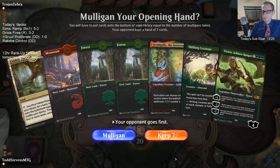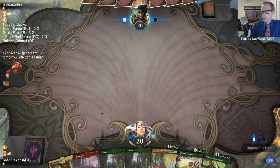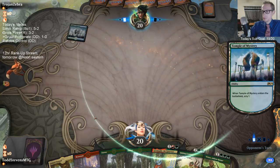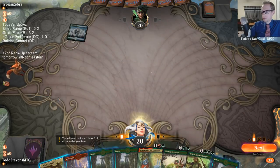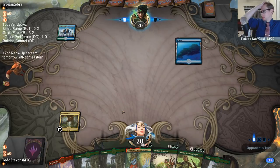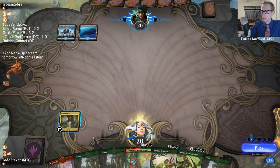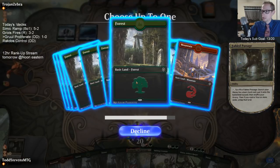I do really like Grumgully into Ceratops - making Ceratops a 6/5 so their wolf doesn't even trade with Ceratops. But Grumgully is probably not resolving against this deck. I don't think I mulligan even though it's not ideal - there's only 18 lands left in the deck.